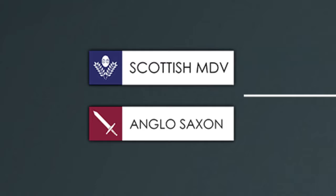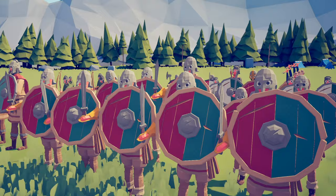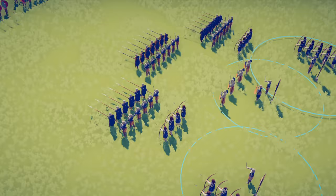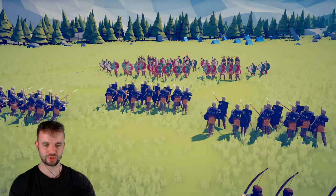In battle 3 we have got the Anglo-Saxons with their spears, shield formations and archers versus the Scottish medieval faction with their king, stave banners and of course the schiltron. Let's see how this battle goes.